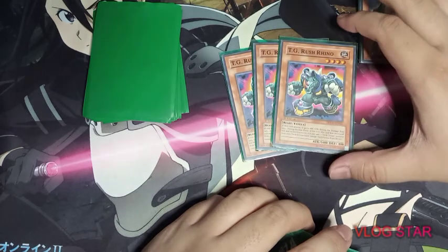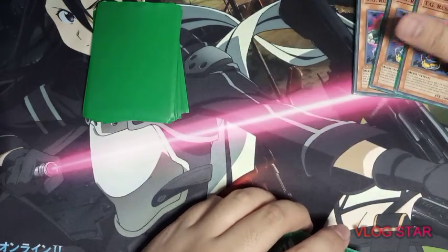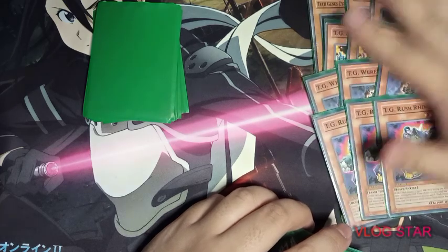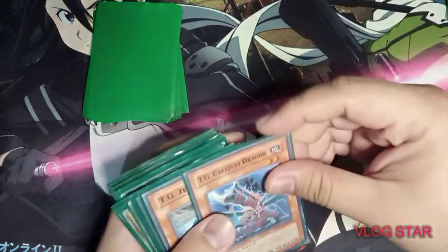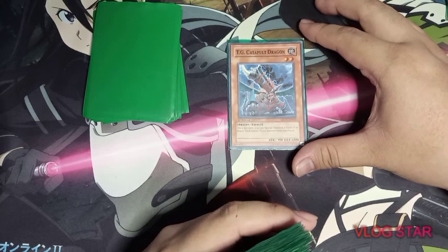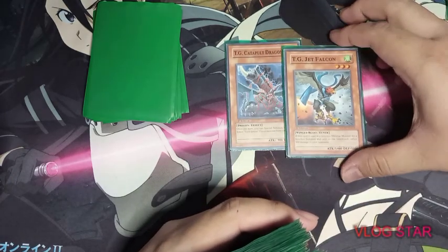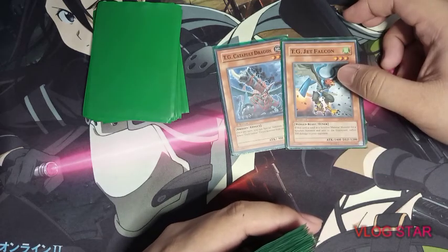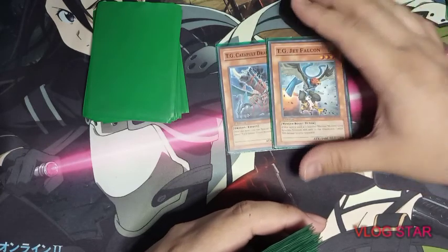Next, three TG Rush Rhino, the partner for TG Cyber Magician. This monster's effect is simple: when it attacks it gains 400 ATK, so its 1600 ATK becomes 2000. These twelve monsters in my deck share a TG effect: if they are sent to the graveyard from the field when destroyed, you add a TG monster with a different name to your hand at the end phase. Next, one TG Catapult Dragon — its effect lets you summon a lower-level TG monster from your hand — and one TG Jet Falcon, which deals 500 damage to your opponent when used as synchro material. I only put one each of these two because they lack the standard TG search effect.